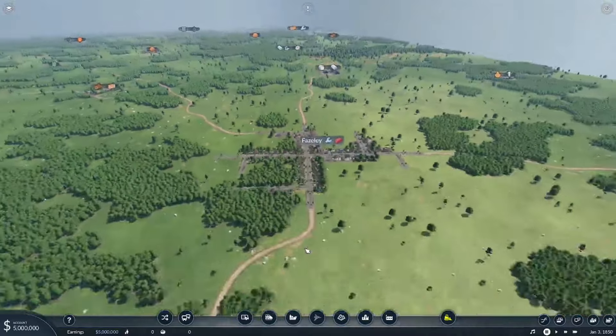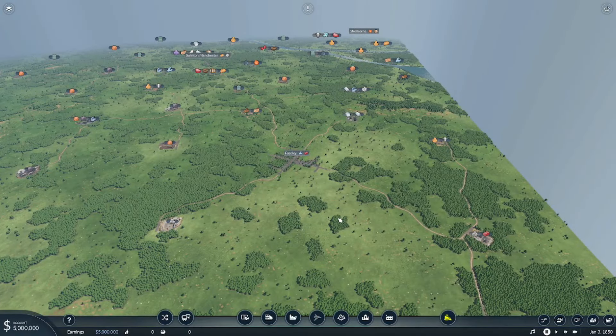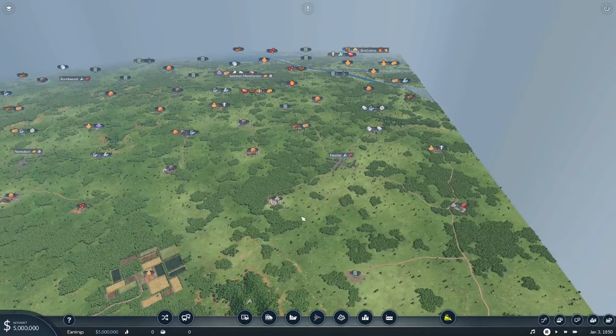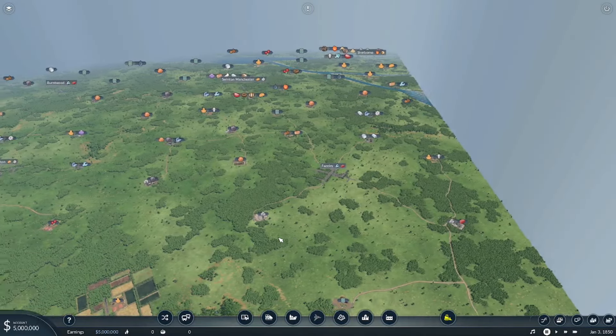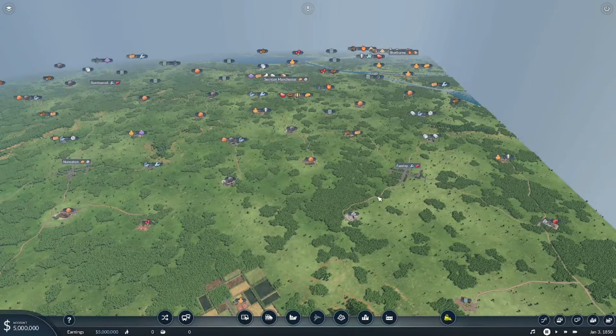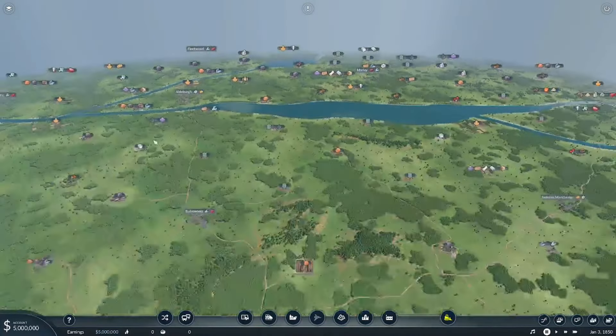Before we start developing this map, I want to set out some ground rules. We want to make a lot of money, but what we really want to do is focus on connectivity and efficiency. By connectivity, I mean we don't just want a line going back and forth to Noneaten — I want Fazley to Noneaten, then the line going up to Burtwood, Swinton, Manchester, and back, with maybe ten trains doing that in a circle, and then that joins into another loop which takes in Sherburn or the cities up here.